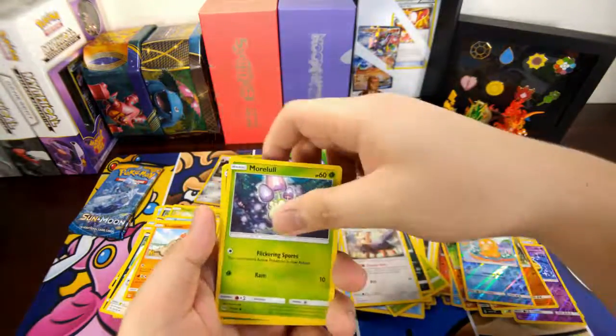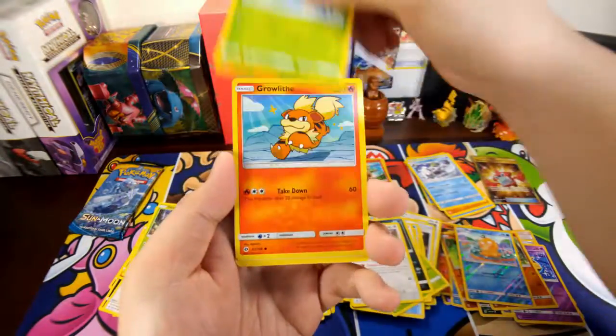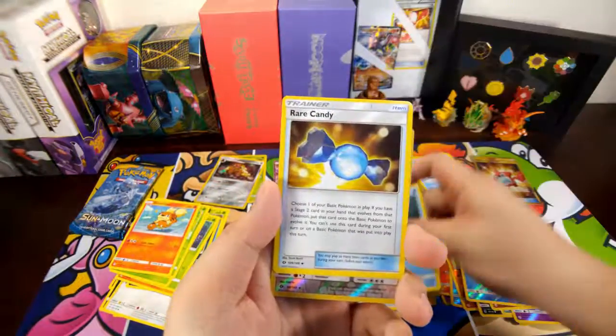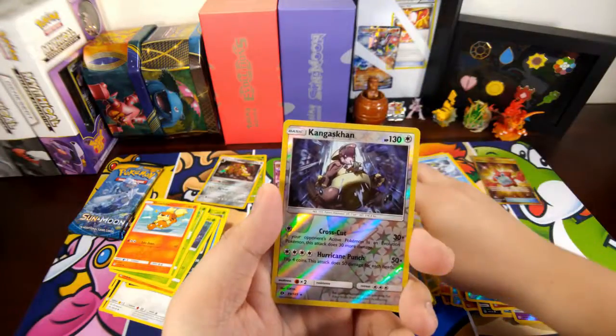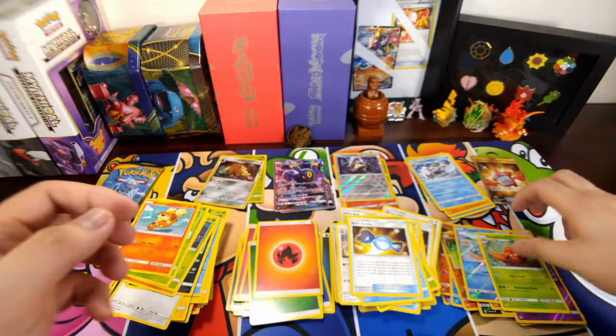We have a Sandygast — I was going to say pile of sand — Falinks, Mantis, Surskit, Growlithe, Fire Energy, Purrloin, Wailord, Rare Candy — oh, reverse rare of a Kangaskhan. And that's the second to last pack.